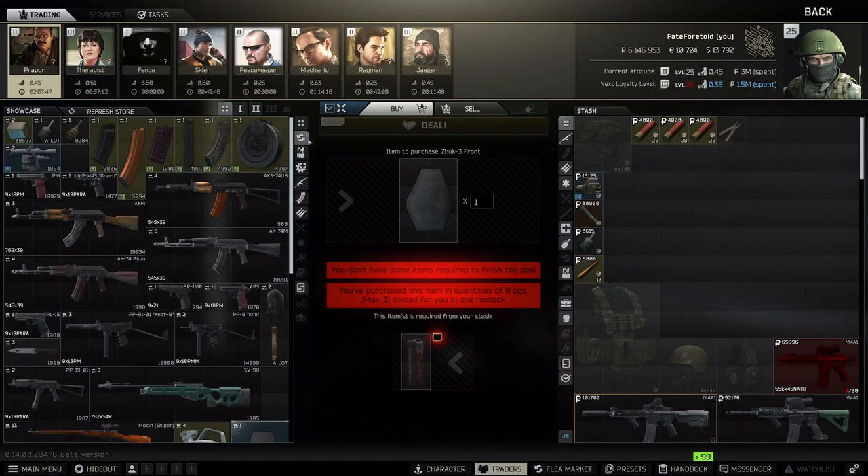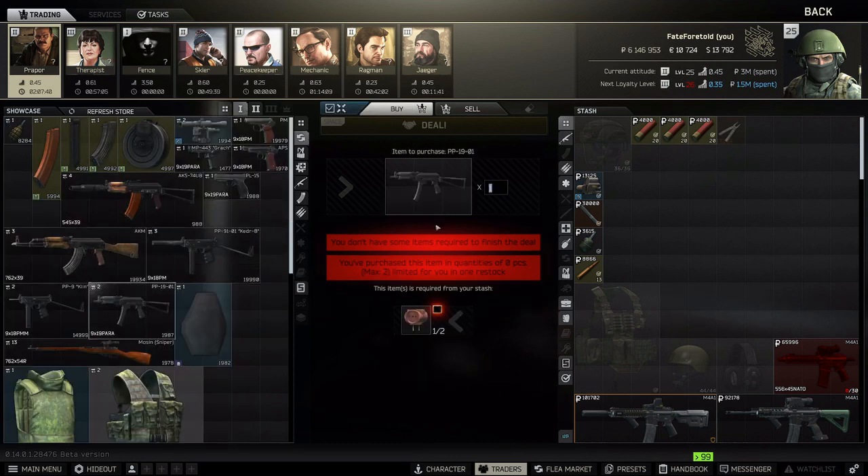For Prapor, there's no real great barters at level one, however you could get the PP19 for two T-shaped plugs. This is actually an amazing early wipe weapon and a great beginner weapon because it's fully automatic, has virtually no recoil, and takes very little modification. T-plugs are so common — you find them in computers, bags, everywhere.